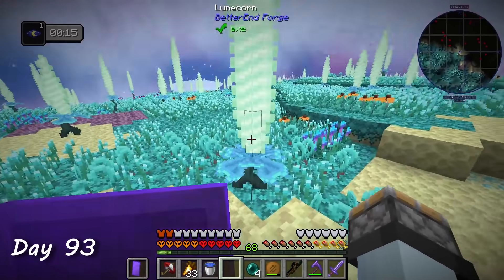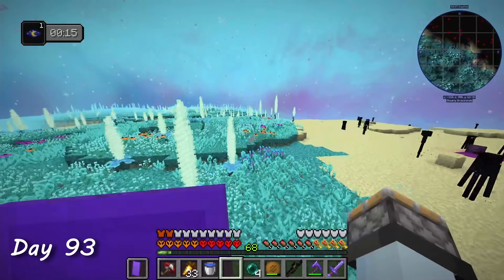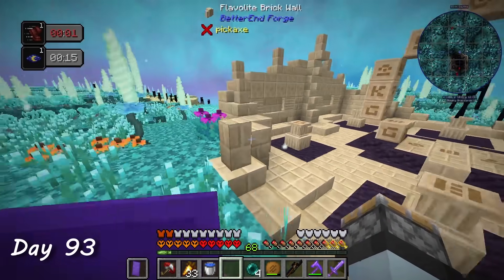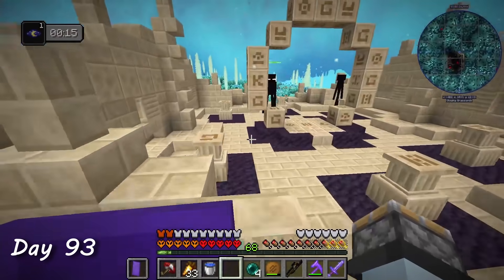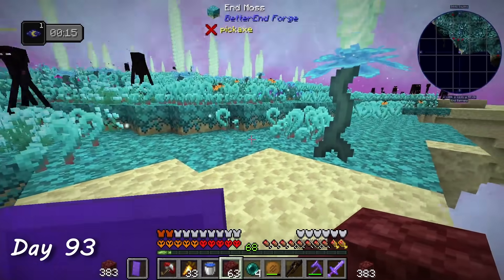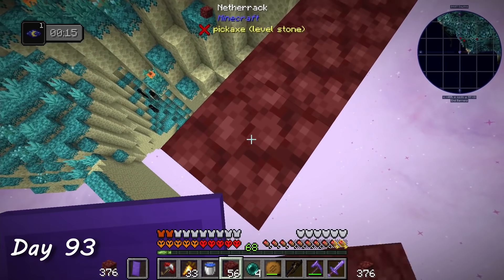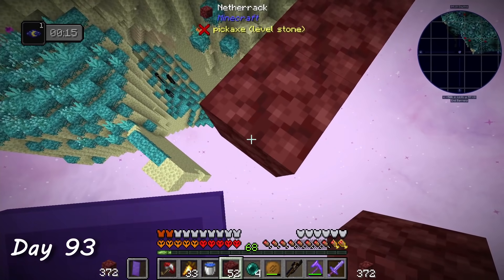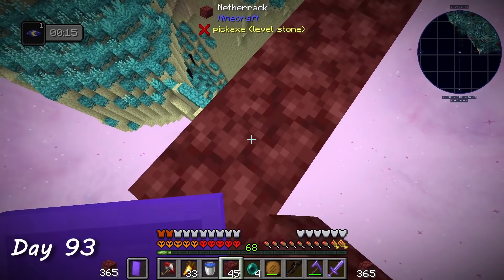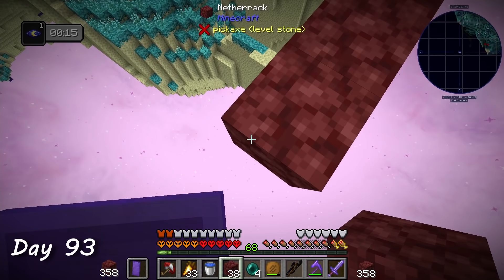I saw a blue biome and realized that the Betterend mod was in this pack too. I found a weird portal thing — at the time I had no idea what it was and was a little scared, but it turns out it can take you back to the overworld. I started bridging. I'm the type of bridger that has their pinky pressed so firmly against the shift button that it starts shaking and I start to get a cramp — and if I fell into the void, not even a totem would save me. So yeah, this was kind of stressful.